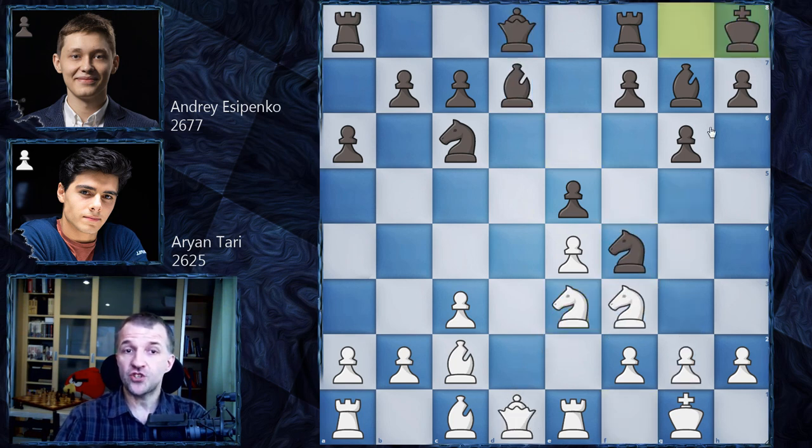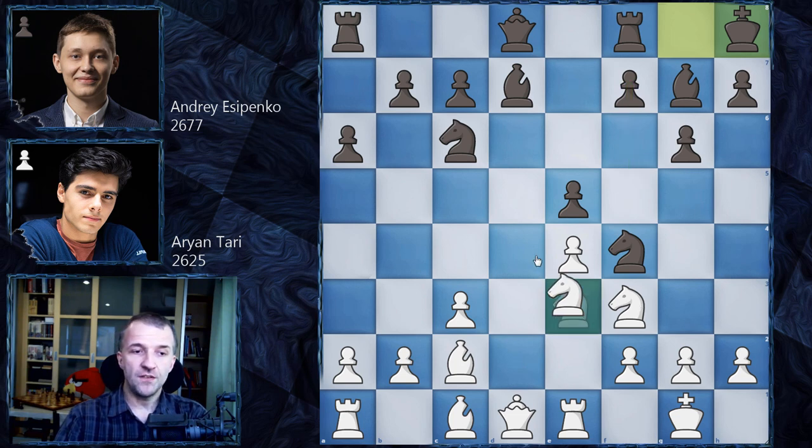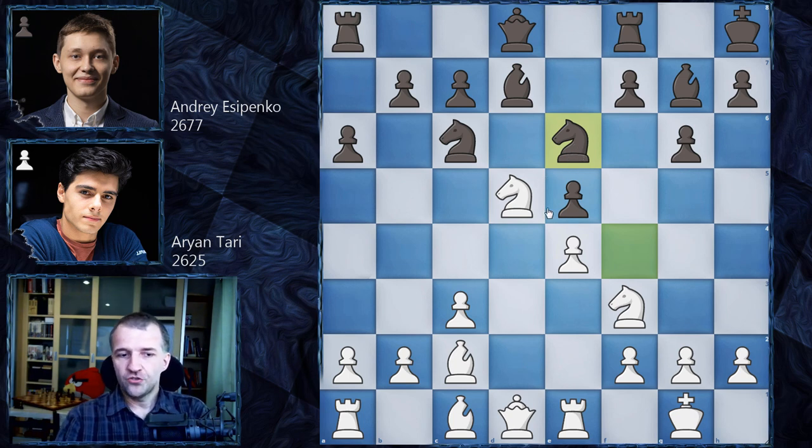However, we have Kh8. The Kh8 idea is pretty simple: it avoids checks once f5 is played, so basically it's preparation for f5. We have Nd5 as planned, and now this knight can be eliminated, winning the pawn. This is why Yesypenko played Ne6, so the knight gets a little bit of a passive position and cannot dream of jumping to d4. And we have h4 — Ariantari got control of the position and said in the interview that from this moment he feels really, really great.